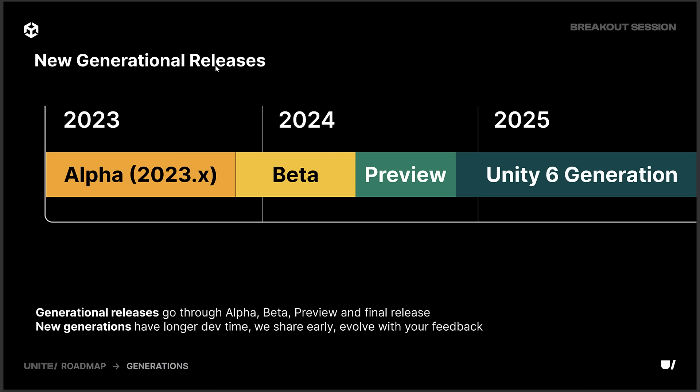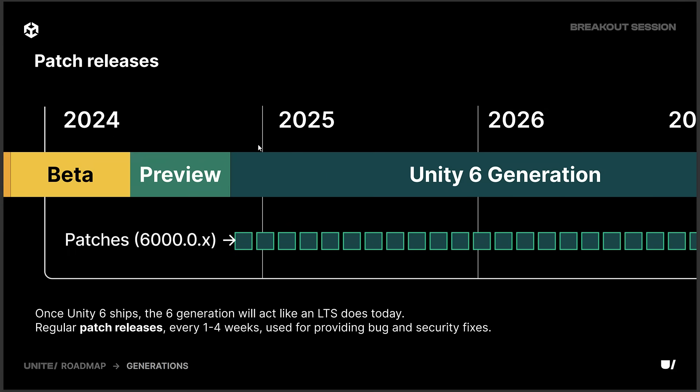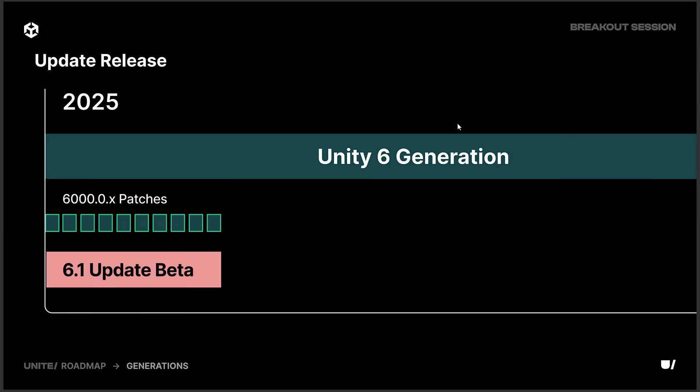So the current timeline of things — do keep in mind, Unity 6 is really just Unity 2023 rebranded. In 2024, right near the end of it, that is where we're seeing Unity 6 first being released. And this is going to go on and be supported with a number of small releases inside of that for a number of years.